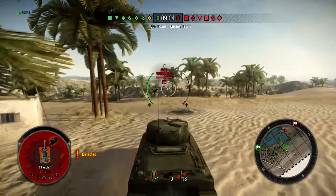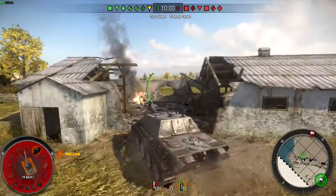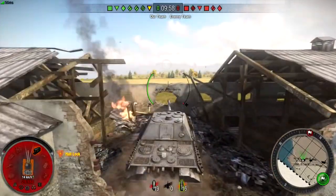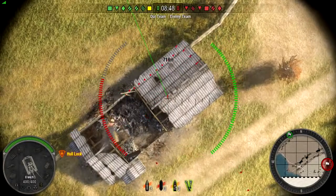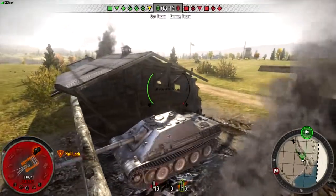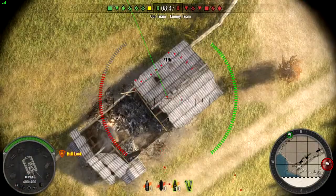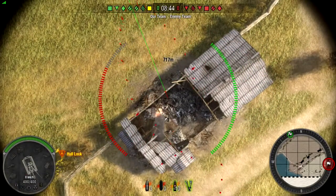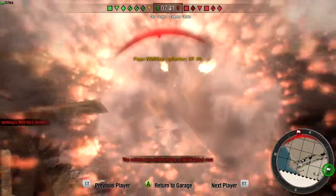If your enemy is on the move, remember to lead the target to land a successful hit. Also, remember that just because an enemy disappears from your view does not mean that he isn't there anymore. All it means is that you or your teammates have lost line of sight on the enemy. Try opening fire on the last location where you saw the tank — you might score a lucky hit even though you can't see him.